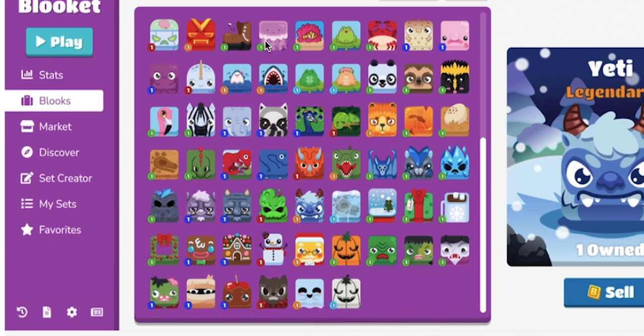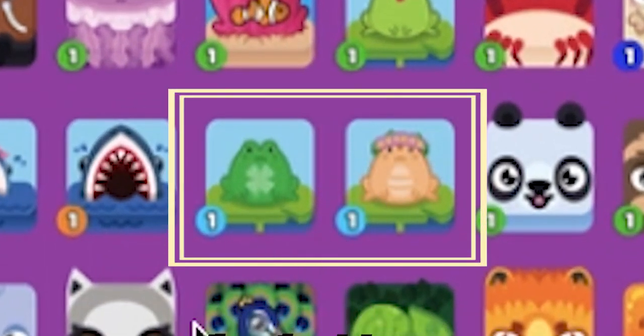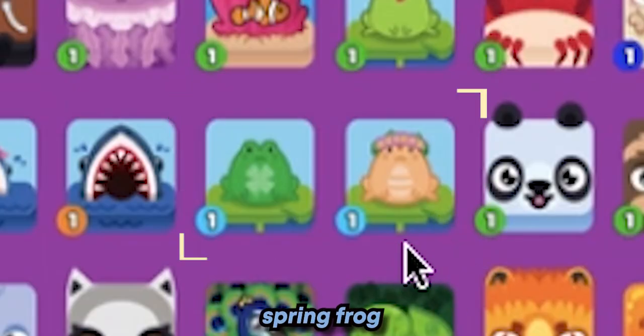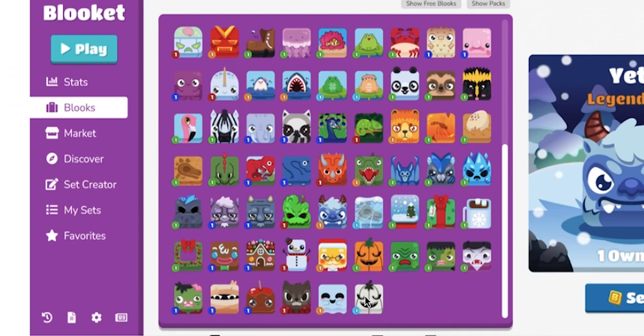I'm going to rate this person's Bluket pack right now. They got two discontinued Chromas — you got Lucky Frog, you got Spring Frog, you got Haunted Pumpkin, another discontinued one from a seasonal pack from Bluket season three. They got the Blizzard pack, which is about to drop very soon, and a boatload of Epics, Legendaries, and Chromas.